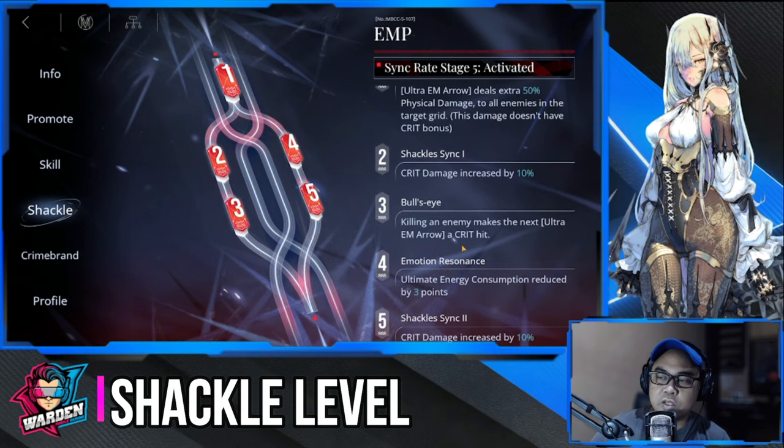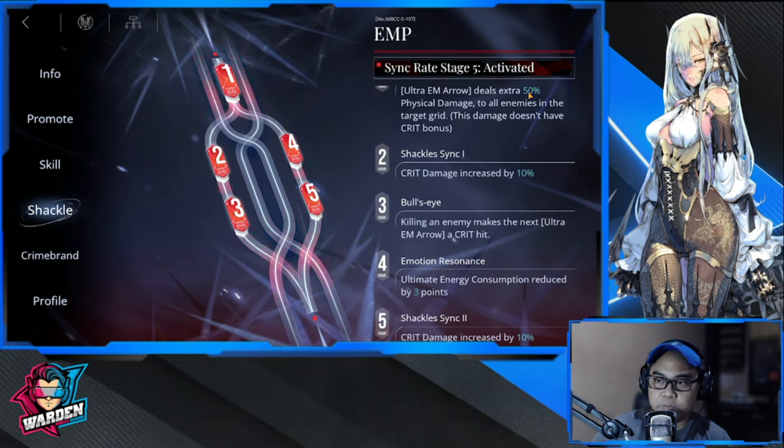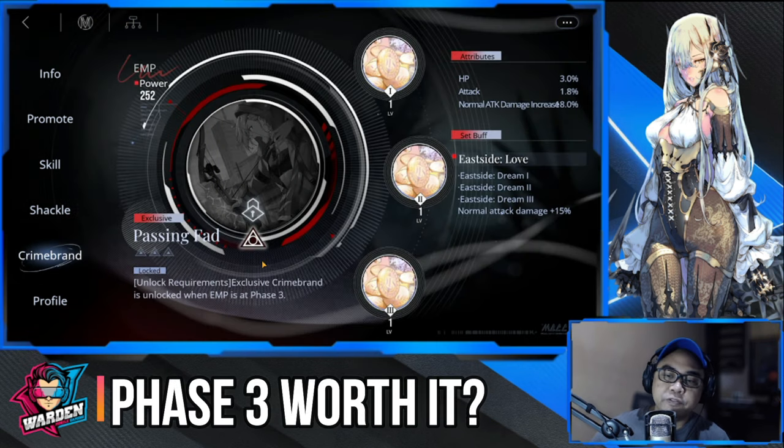For EMP's shackles, getting copies of her shouldn't be a problem. All levels are important, especially level four, which reduces ultimate energy consumption by three so she can spam Ultra EM Arrow more frequently. Crit damage is also increased by 10 at multiple shackle levels, and Ultra EM Arrow gains a crit hit. Levels one through five should be easy to complete.